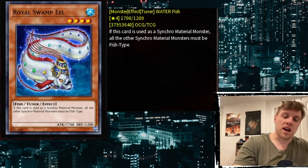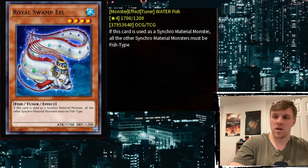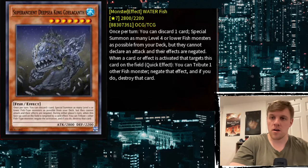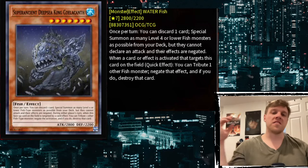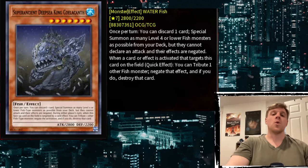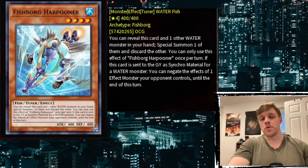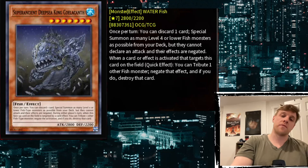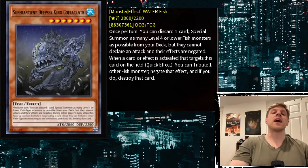Where this really comes in is Coelacanth decks. This is definitely something to think about when considering uses for Harpooner — being able to special summon it as a Fish off of the big whale and using it in combos that way.